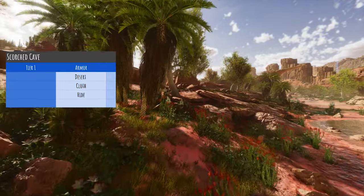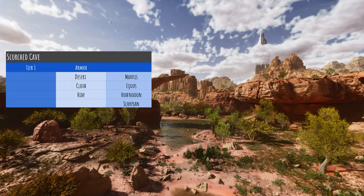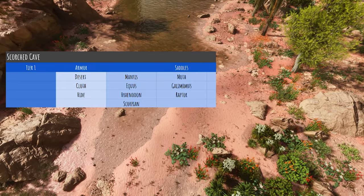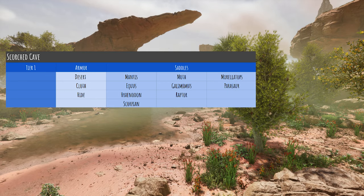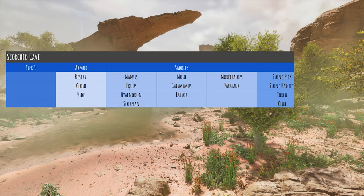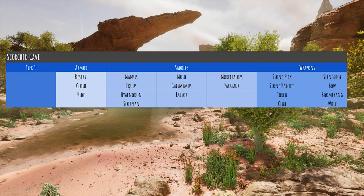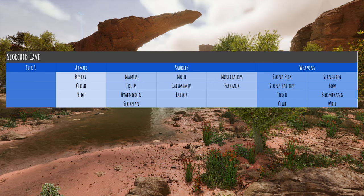For saddles, you can get Mantis Saddles, Moth Saddles, Raptor Saddles, Hyaenodon Saddles, Equus Saddles, Scorpion Saddles, Camel Saddles — which is the Morellatops, it's called Camel in the code — Gallimimus, and Parasaur Saddles. Under weapons, the quality increases; we have a chance of quality 3.6 to 7.2. It comes with a Stone Pick, Stone Hatchet, Torch, Club, Slingshot, Bow, Boomerang, and Whip.